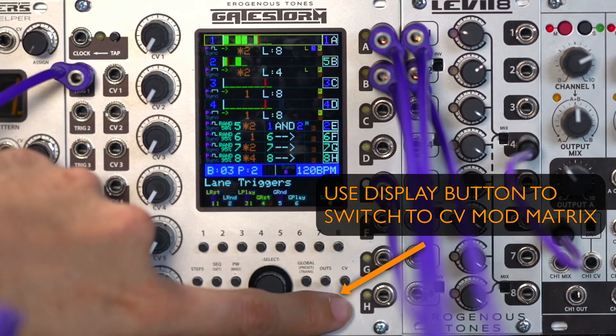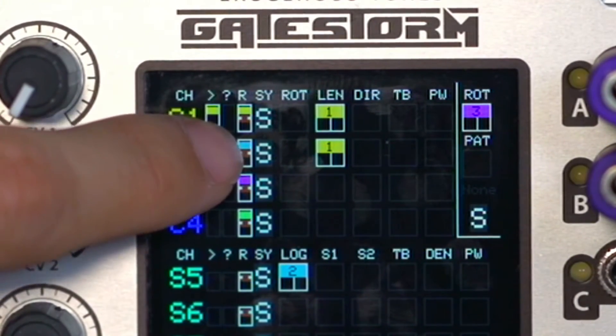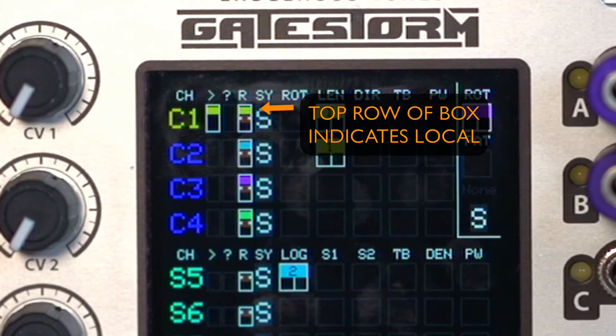Now quickly, let's go over to the CV mod matrix page. As you can see up here at the top, there is a play icon, a question icon for random, and then an R for reset. The top row shows you that these are active. So if we turn reset off, you'll see that it goes away. Turn it back on — same thing with play.